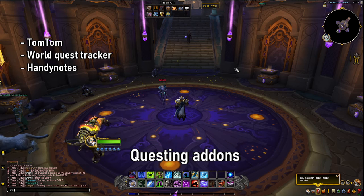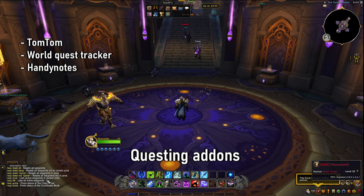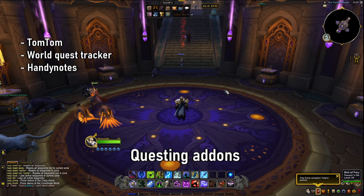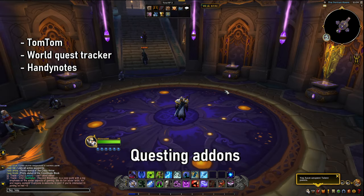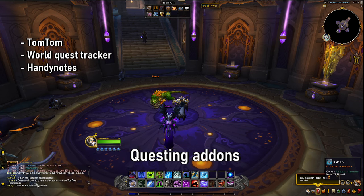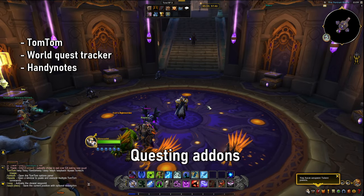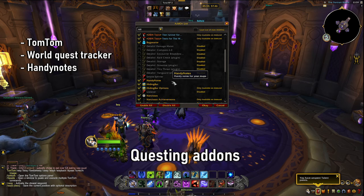Using TomTom you can also set yourself waypoints. As you can see here, you can create arrows that will point you towards a location. A lot of quests and quest details will be given in coordinates, and TomTom just allows you to find things much more specifically. A little arrow will pop up guiding you to your location, which is very, very helpful. I find TomTom to be quite important for tracking quests.